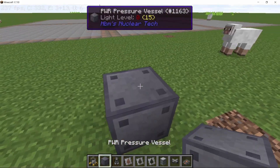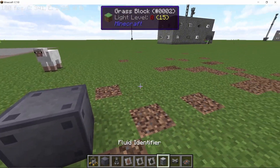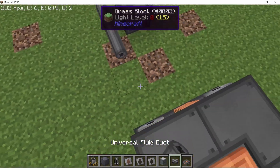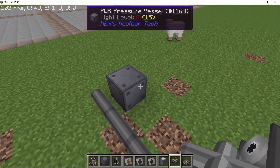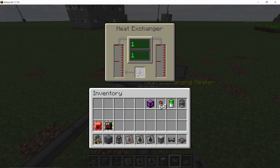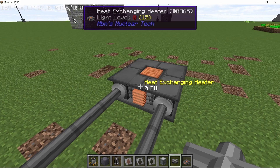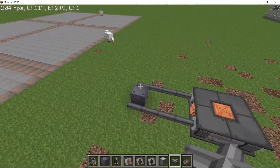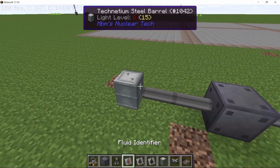For people who are new to this mod, here's how the coolant cycle works for a pressurized water reactor. There's coolant in the reactor which gets converted into hot coolant when a nuclear reaction happens. This hot coolant is then pumped into a heat exchanging heater where it releases its heat to a boiler, which produces steam and gets converted back into coolant. That coolant goes back into the reactor in a never-ending cycle.